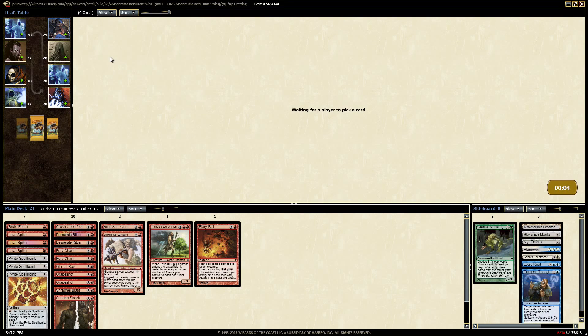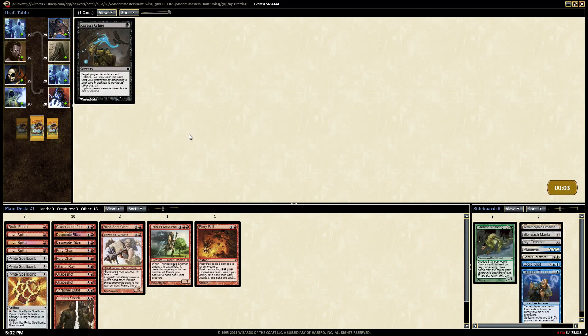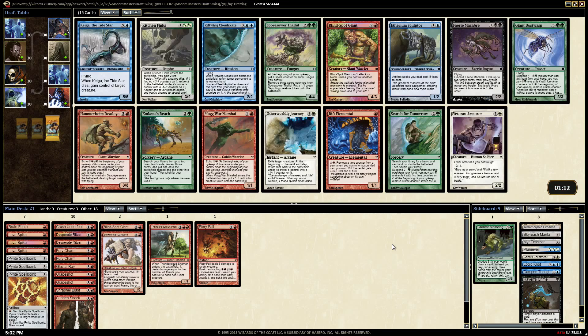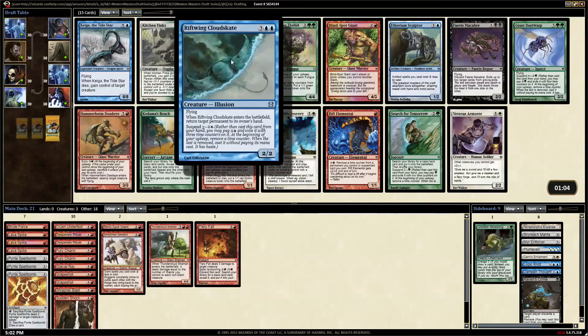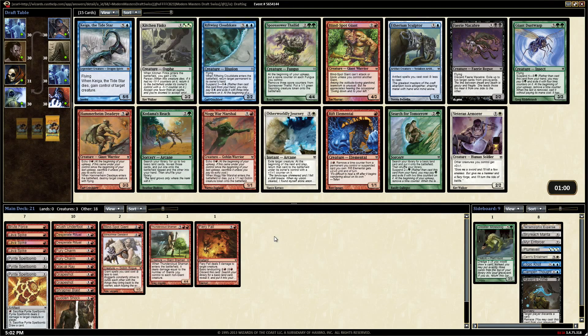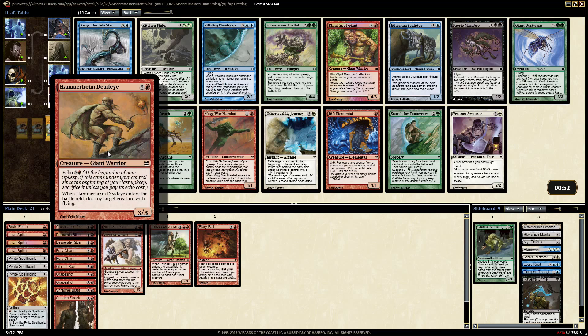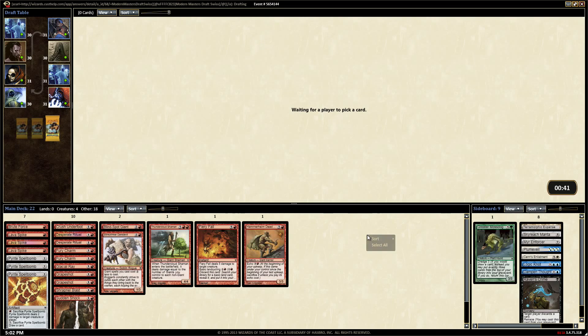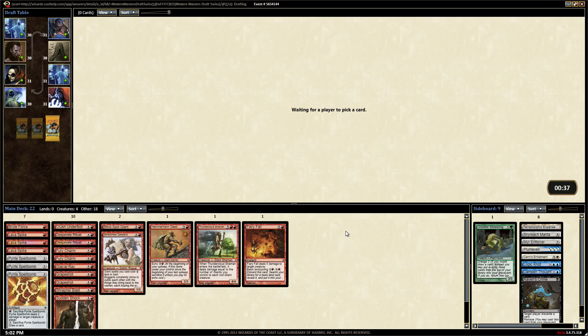I miscounted - that was the pack that would have had a Lava Spike. I still think it wouldn't have had one even if we'd left two in there. Wrong color dragon. This guy's good too - it was a good pack. I think we probably want the Hammerheim Deadeye - just destroys a creature with flying. That or another Blind Spot Giant, but without other giants the Blind Spot Giant is pretty bad. Let's take the guy that can kill things with flying.